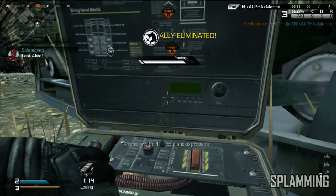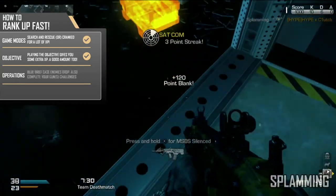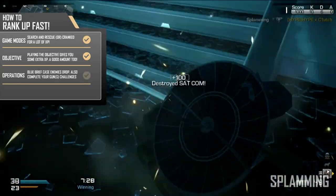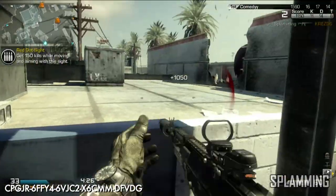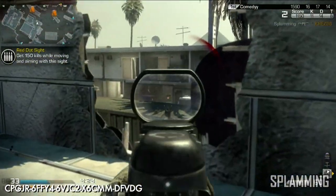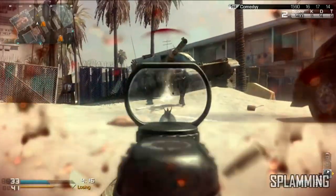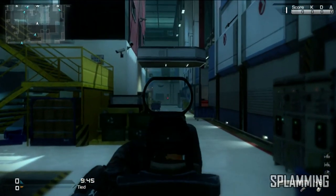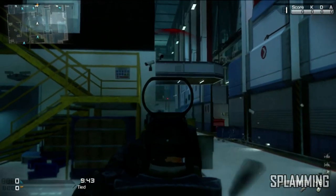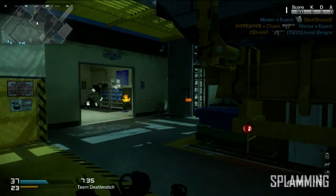The next thing you can do to rank up fast is field orders and operations. Field orders are the blue briefcases that enemies drop — you get 200 XP, which isn't a lot, but you also get a free score streak and a free squad point. Operations are basically the challenges in this game. I believe this game takes twice as long to level up in because there aren't as many challenges as in previous Call of Duties, where you had things like fall 15 feet or more and survive, or get 10 kills with a grenade — challenges you'd complete regardless.